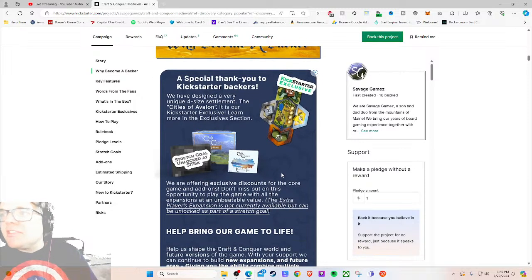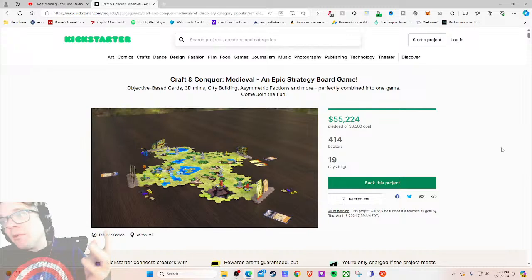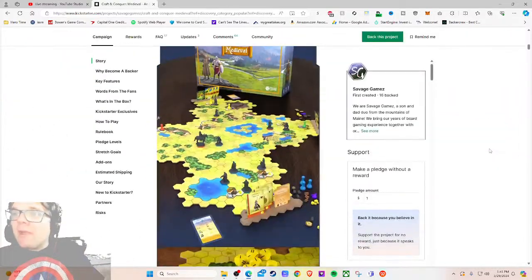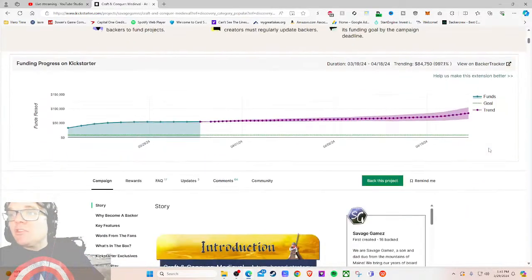'We're offering exclusive discounts for the core game and add-ons — don't miss out on the opportunity to play the game with all the expansions at an unbeatable value. The extra player extension is not currently available but can be unlocked as part of the stretch goals at $175,000.' I remember saying to myself: wow, that is so cart-in-front-of-the-horse. If your goal is $8,500 and your stretch goal is $175,000 — that's nearly 20 times your funding goal. Going to five players is a big deal for a lot of people, but at $175,000, that's a lot.